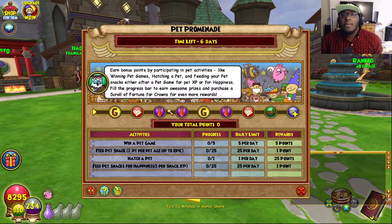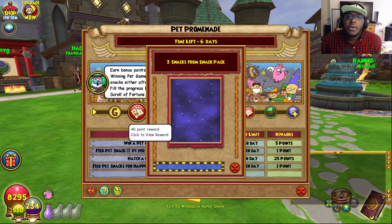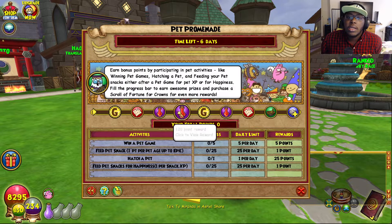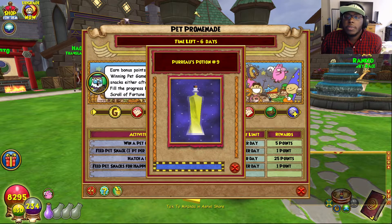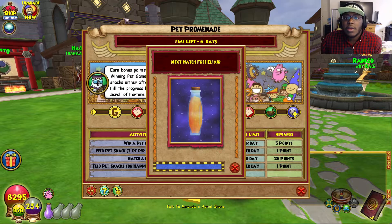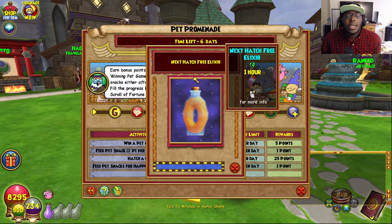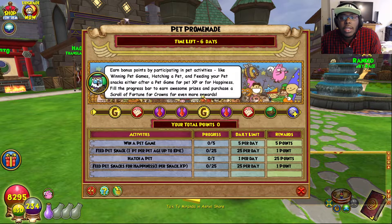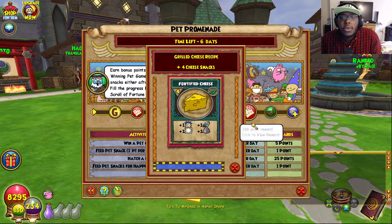The Pet Promiaid is probably one of my favorites. This one will rack you up a bunch of points, and you get some pretty good loot out of it. At the 40-point reward, you get three snacks from a snack pack and then a hatching elixir. If you keep going, you get a Peruse Potion, which basically resets your hatching timer — a really good potion if you're hatching multiple times. You also get 5,000 gold and a next-hatch-free elixir.